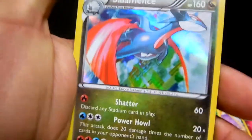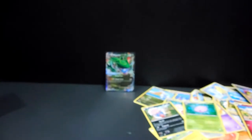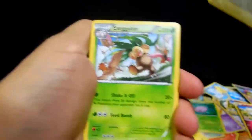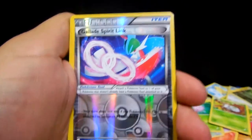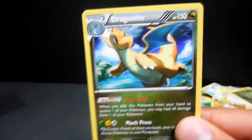This one is a Salamence rare holo — the more holos the merrier, I always say. We're getting down to the last four packs and we've only pulled one EX out of this first half. We have Altaria, Executor trainer, Smell, Exeggcute, Taillow, Electrike, Bagon, Nincada — the reverse is a Glalie Spirit Link — and the rare is a Dragonite non-holo rare.